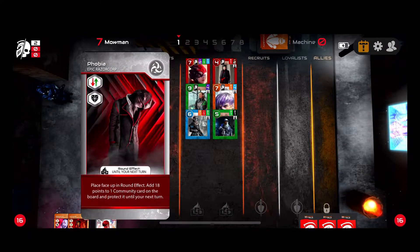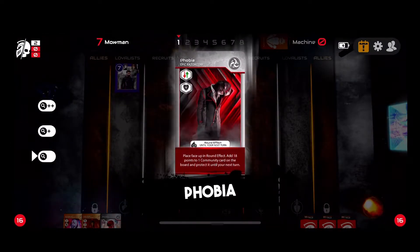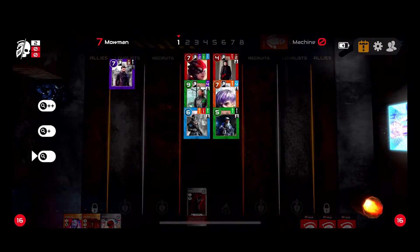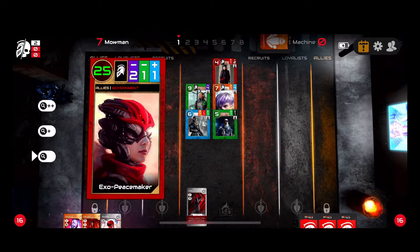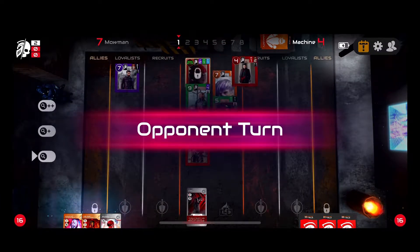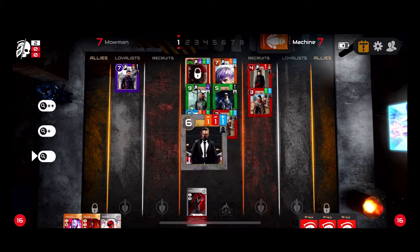Now I'm going to play a faction card. Each card tells you something different — phobia is a round effect placed face-up at 18 points to one card on the board. You drag and drop the card; he has a round effect so he's placed on the board for at least one round. This card lets you select a card on the allies, so on my next move that card will be worth about 25 points and will be protected for one round — a very good strategic play. The opponent then takes the three because I protected the red card.